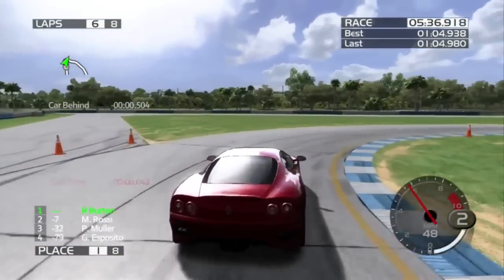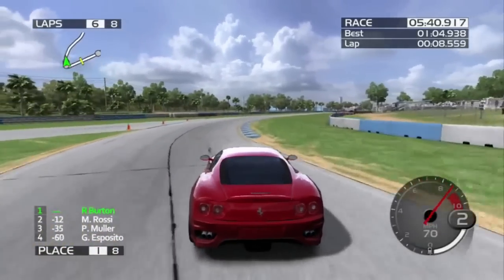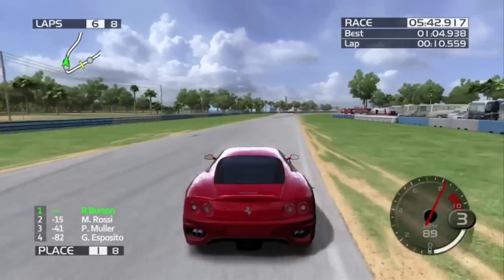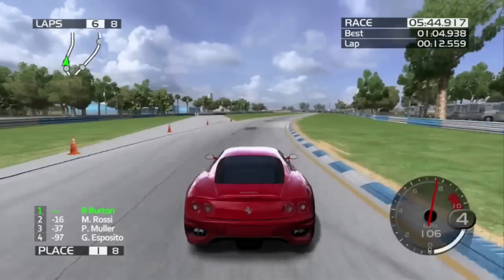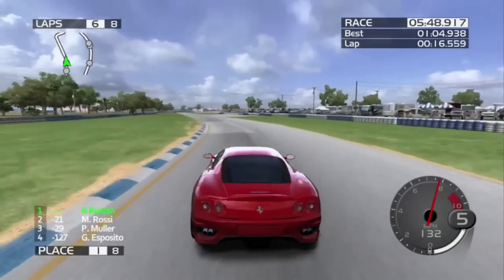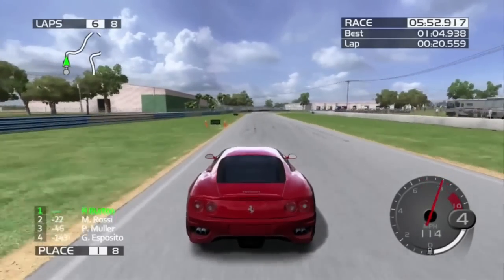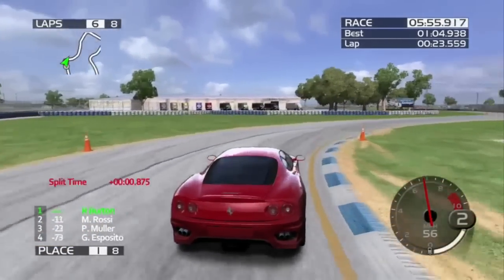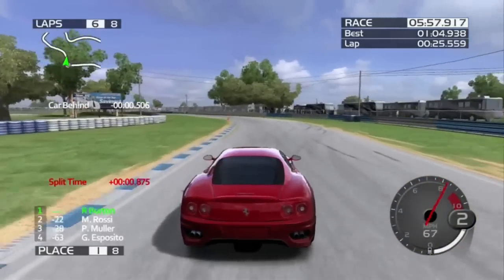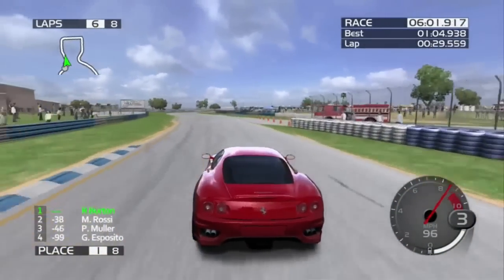Three laps to go. Rossi's still trying to pound my ass but not succeeding very much, unless I make small mistakes. The F-50 GT is super OP — it is literally, by far, the best non-R-class car in this game.